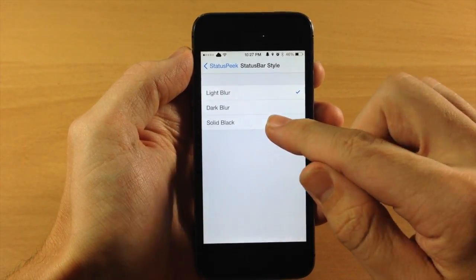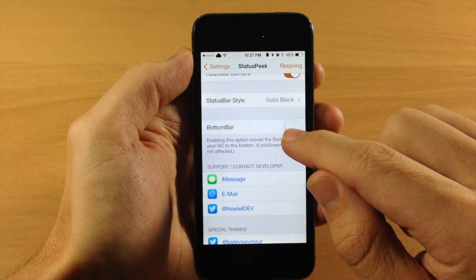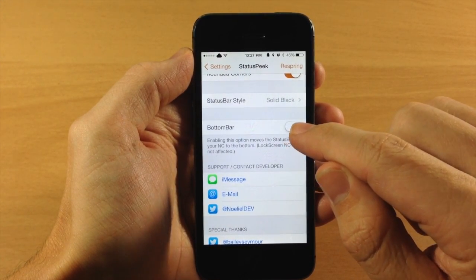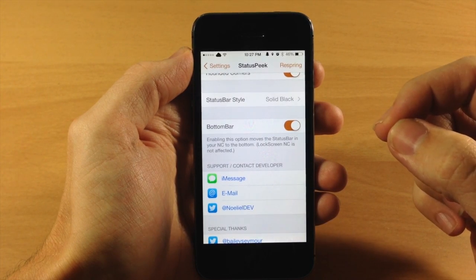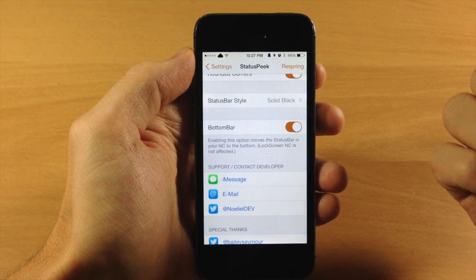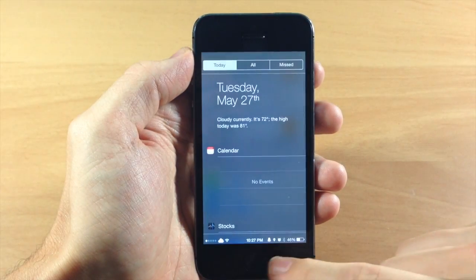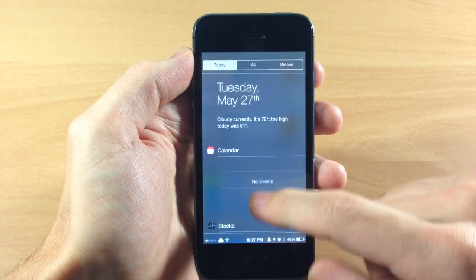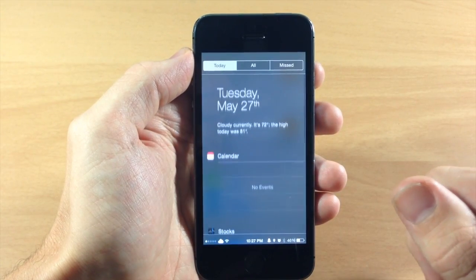So that first one was actually a light blur, so we're just going to change this to a solid black and I'll show you what that looks like. And right down here you have a toggle for the bottom bar. Basically what that does is put the status bar at the bottom of the notification center. So if we swipe down right here, you can see that we have the status bar right down there at the bottom and it's not going to change whether we scroll up or down on the notification center.